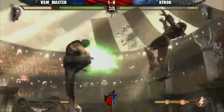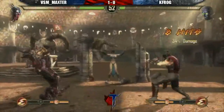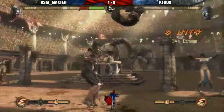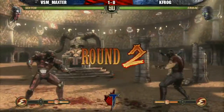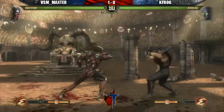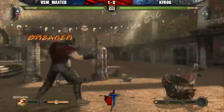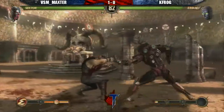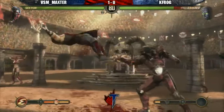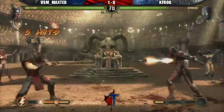Bad move there by Maxter. K-F-R-O-G capitalizing on the punish — goes for the enhanced TKP, sets up, catches Maxter off guard. Maxter with an uppercut — not falling for that back two-step, just take the uppercut. Nice standing one anti-air. K-F-R-O-G deciding to break. Maxter doing a little bit of zoning — he's coming in now. Nice one follow-up after 4-2 on air hit.